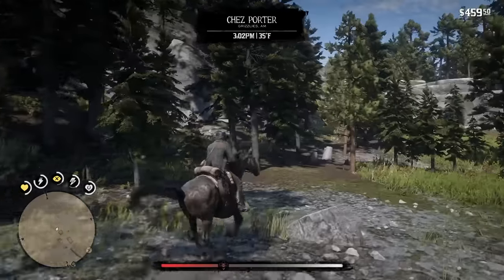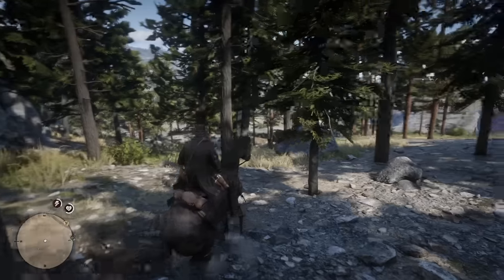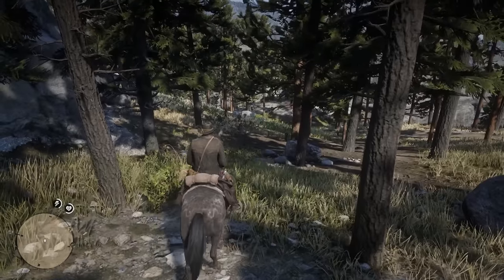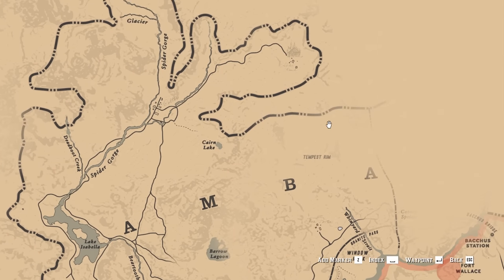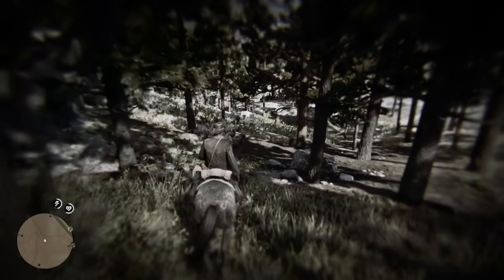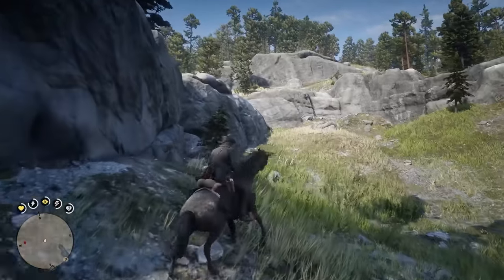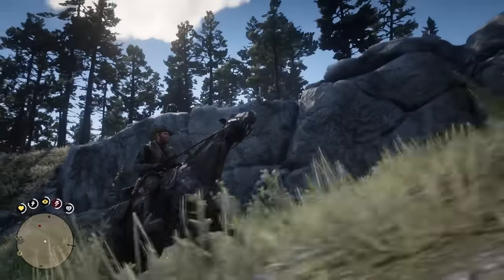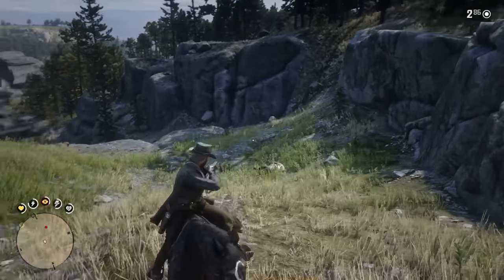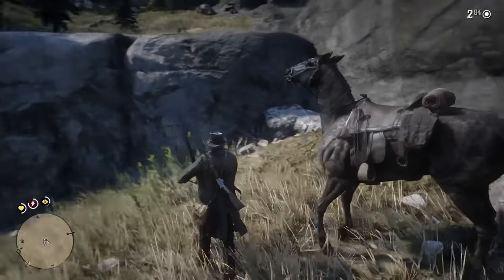From what I've read, when they changed the story and redesigned Ambarino, they moved Coulter and made Tempest Rim inaccessible — simplifying or changing the story somewhat. Originally Coulter was in Tempest Rim over here, but then they moved it and decided to just make this entire area inaccessible. It's weird that it's still marked on the map. Making progress — I can't get up this hill. There's a bear up there! It jumped off and killed itself.